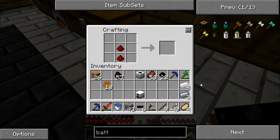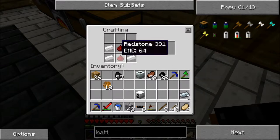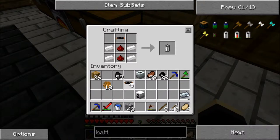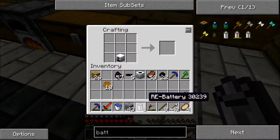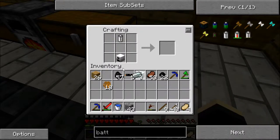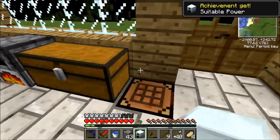So to craft the battery that we need for the generator, it's two redstone, then tin like this, and then a piece of copper cable on the top. So now to make a generator, just arrange them like this with the refined iron like that. And there we go - we've got a generator.